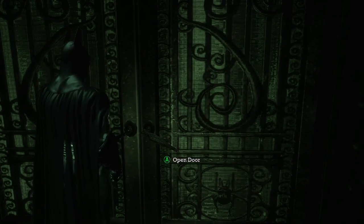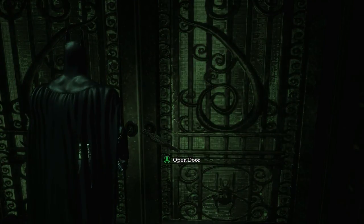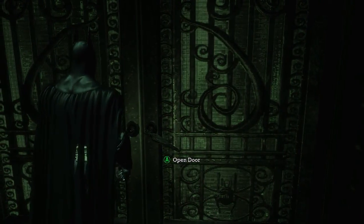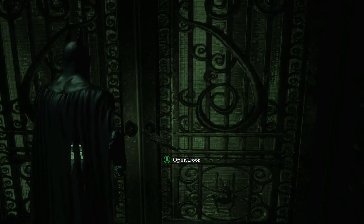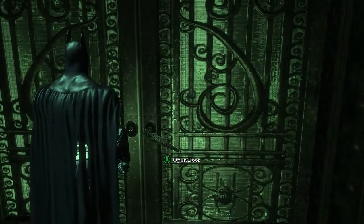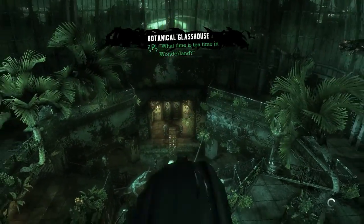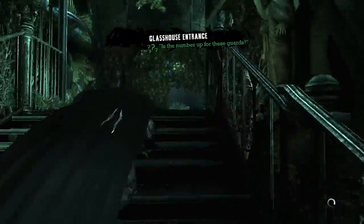After crossing the electrified floor with the line launcher, the third and final time you come into the predator room you can again skip it. The way I do it: grapple straight up to the gargoyle right above you, throw a Batarang at the guy right underneath you, then do a single glide all the way to the door on the far end of the room. You want to glide over the guys' heads so they don't see you, but low enough so you don't hit the ceiling. Throw a Batarang, then glide above their heads — and that's the third and final predator room skip, leaving all those guys alive.